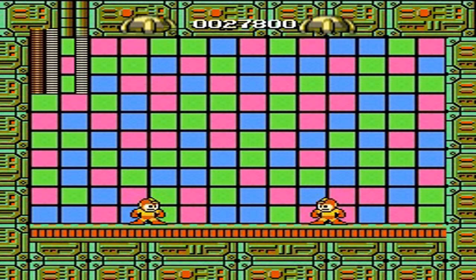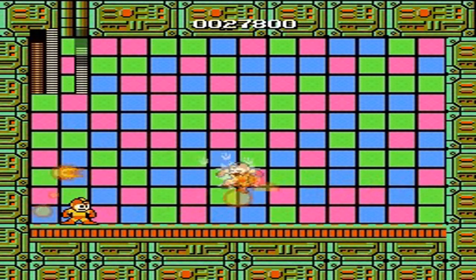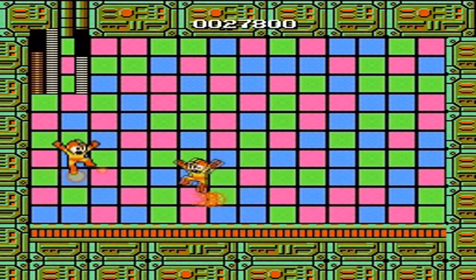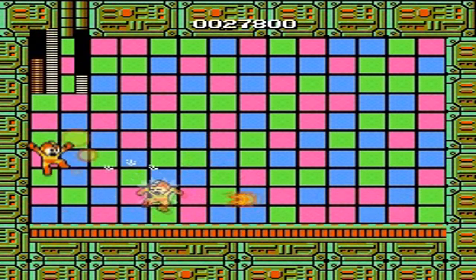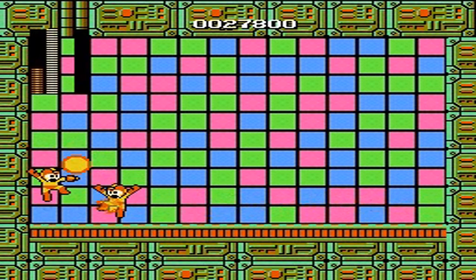It is Copy Mega Man! Copy Mega Man will use whatever weapon you have equipped. So if you have the Mega Buster equipped, Copy Mega Man is going to use it. If you have the Elec Beam, Copy Mega Man is going to use the Elec Beam. I recommend you use the Fire Weapon because it has a nice range of attack and it also creates a shield around you. So if Copy Mega Man gets too close, he will be hit by the shield and he'll be knocked back — hopefully he'll walk away, but sometimes he won't.